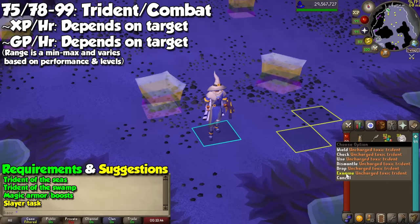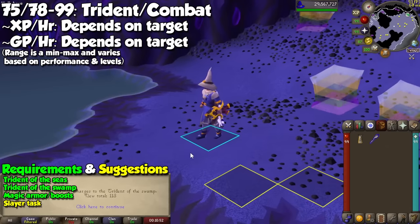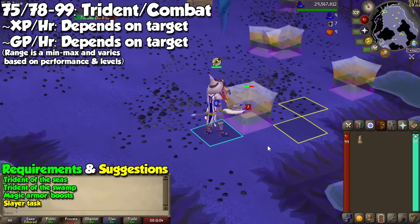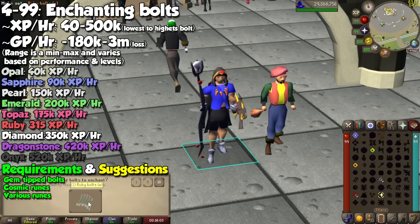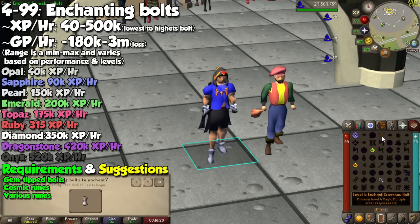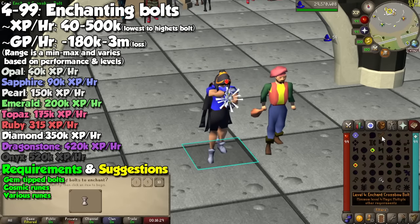If you actually want to train magic through combat, I recommend splashing or doing any other method until level 75 or 78, where you can equip a Trident of the Seas and a Trident of the Swamp respectively. Trident charges are not that expensive, and you will be more accurate with Tridents than with elemental staves. I don't heavily recommend doing this until late-game Slayer or combat PVM. The third method I'll mention but don't really recommend is enchanting bolts — it can be extremely expensive, but it provides great experience rates per hour for the level required. All you need are bolts with gem tips, some runes to cast the spell, and you will enchant them mainly with cosmic and elemental runes. Click the bolt enchant icon while holding the spacebar and you will enchant them in sets of 10.